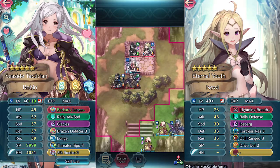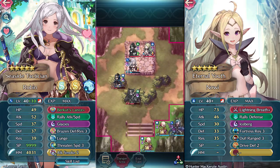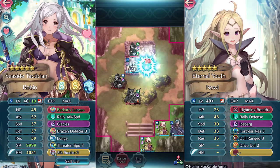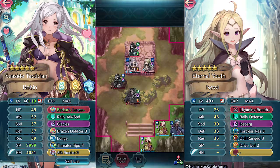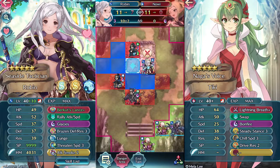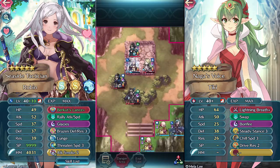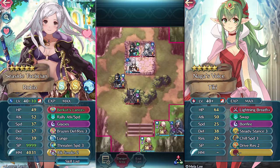From here on out it's literally just this — I don't know what to say. Units just suiciding one by one. I don't lose any HP at this point and it's pretty much over, just kind of cleanup. I don't attack there because even though I take four damage from her Iceberg, I just don't feel like taking damage — she just gets hit by the attack point there anyway.